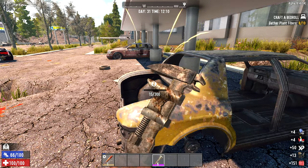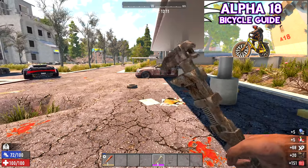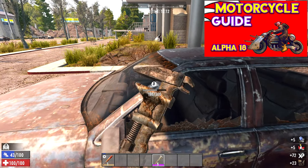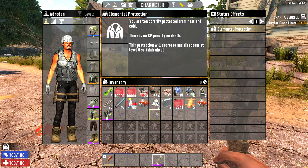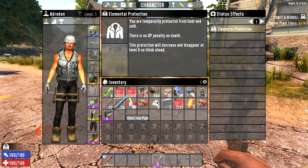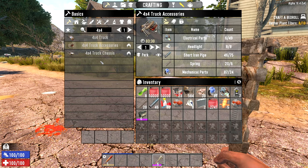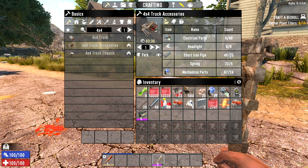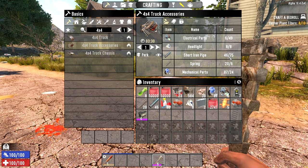By this point in the game you'll probably have at least a bike, a minibike, or a motorcycle. After harvesting about 17 cars I finally have my eight headlights. I'll probably need more short iron pipes. For those, I'm going to craft them myself because it's way easier to do.